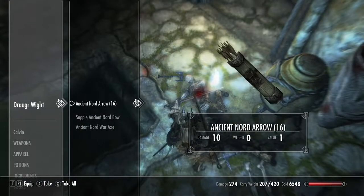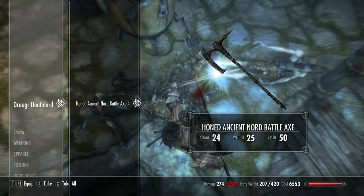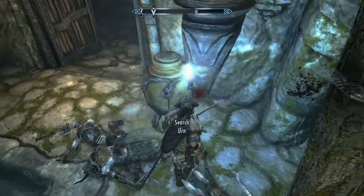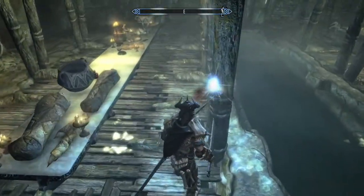With that done, loot the Draugr and the room. There's plenty of treasure around this room. Don't forget to search it and clear it. I'm going to move on to the next encounter.